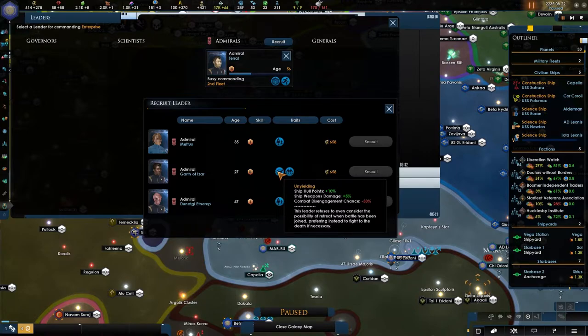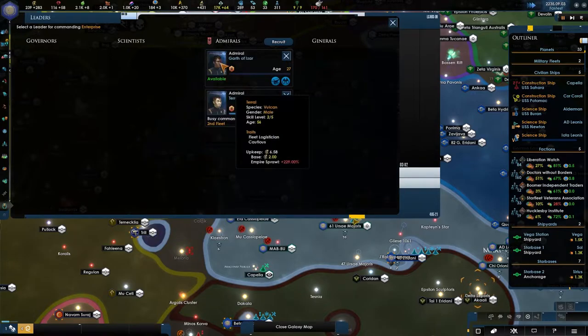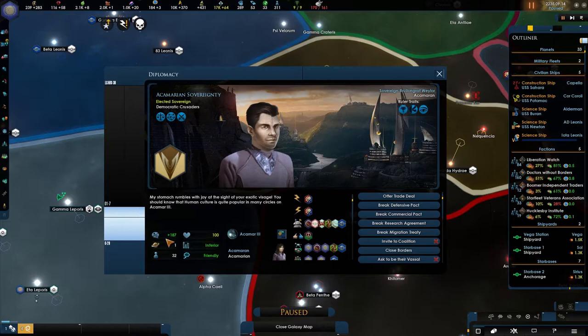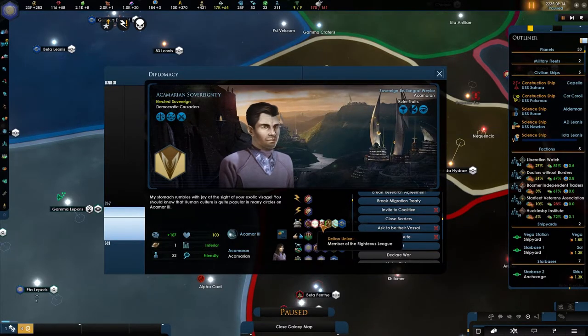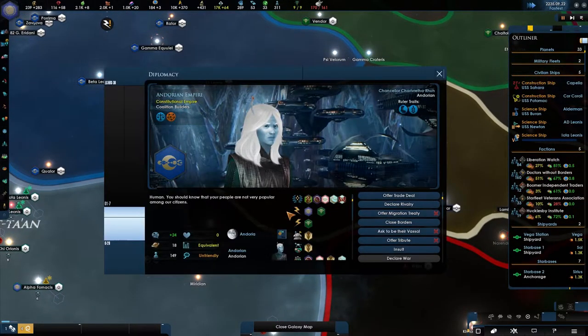Damn it, I hated that he died. We don't have the energy but we will soon. I really liked that guy - let's recruit you. Jonathan Archer died, bloody hell. Come on Andorians, drop your rivalry. I know that I could cheat - I could just use observe mode, play as the Andorians, drop the rivalry, observe back into the Federation and no one would notice.